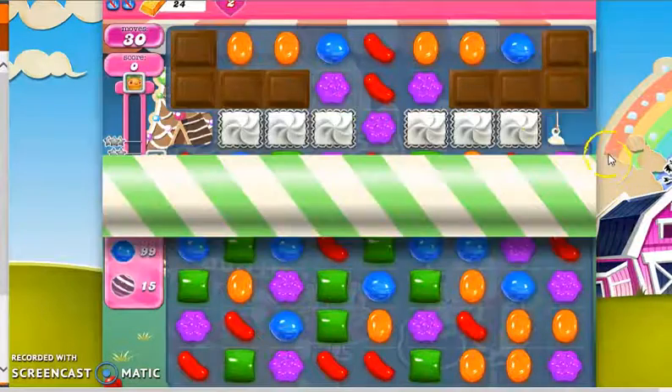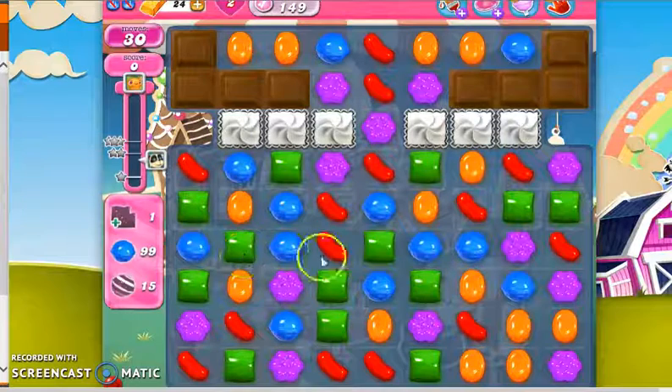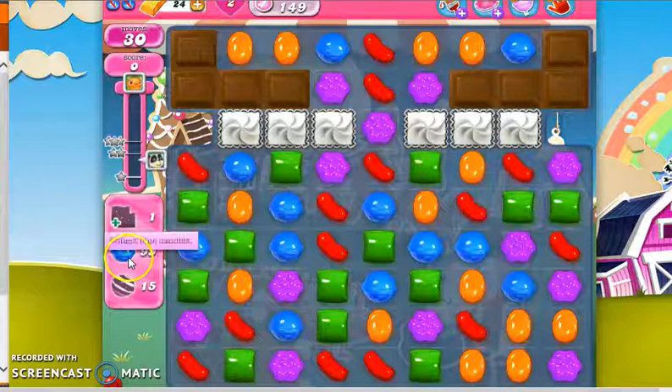Hi, this is Professor CC19, and today we're playing level 149 on our quest to the end of Candy Crush Saga, where we have 30 moves to collect 1 wrapped combo, 99 blue candies, and 15 striped candies.